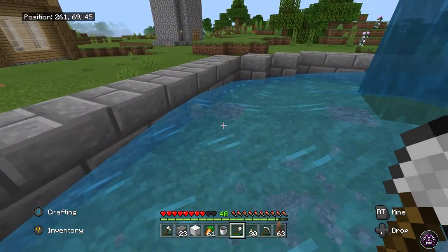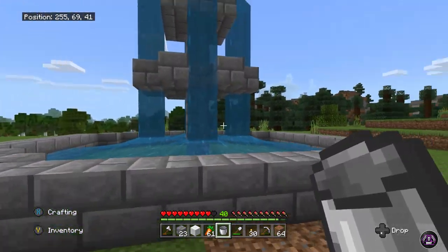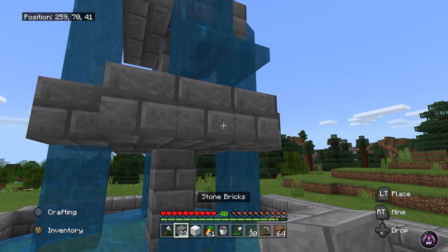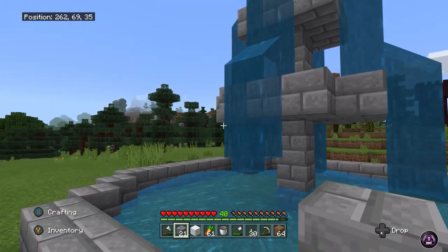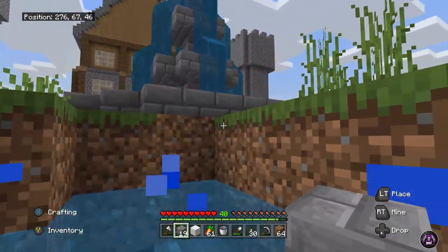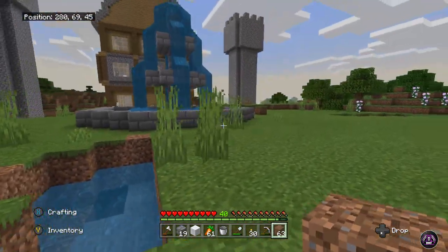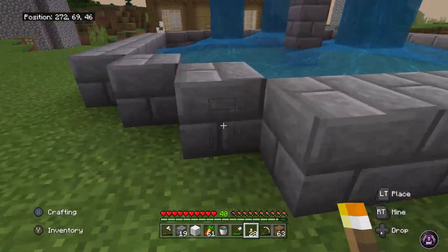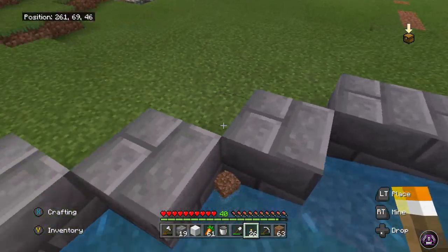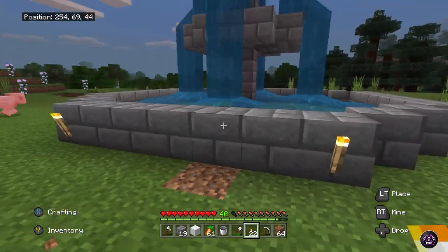The fountain has been finished but it's not looking great — something's missing. Should I make it like the last one I did on the andesite area? I think I should. I'll do this on every single side. I'm pretty bad at making fountains — I could have made a statue but my statue-making skill is not good. The fountain is basically finished. Let me put some torches here to light this area up. A zombie came out of nowhere but he was on fire so he couldn't kill me.